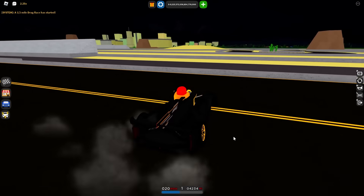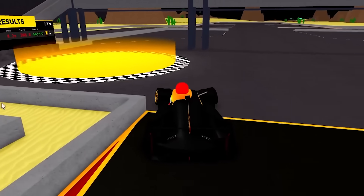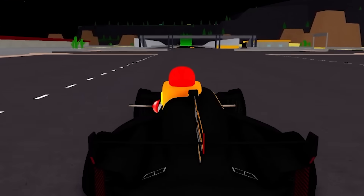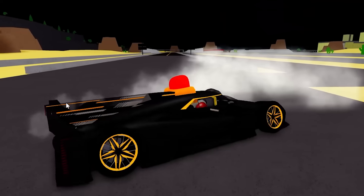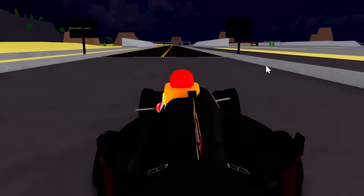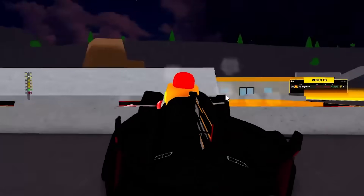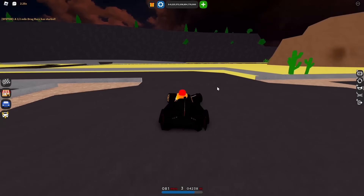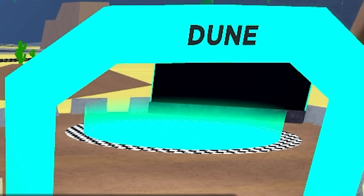There's a glitch with this car that makes you go really fast. You basically do the drag race and complete it very quickly. If you have two people you get more trophies, so you just keep doing that. There is a glitch where it doesn't align you perfectly in the middle. This glitch is a bit temperamental - I've only managed to get it to work a couple of times. If you know how to do it, let me know in the comments. If you can master it, you'll be on your way to getting the Top Fuel very quickly.